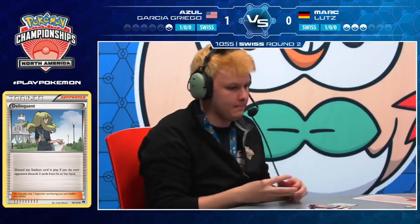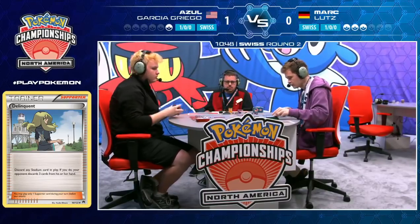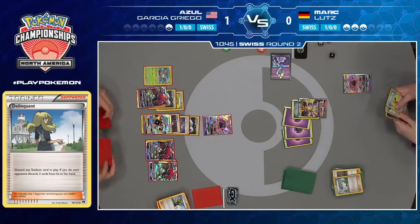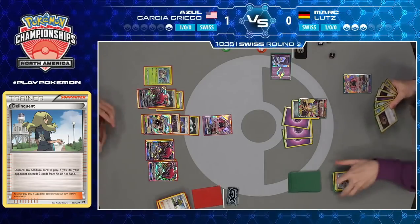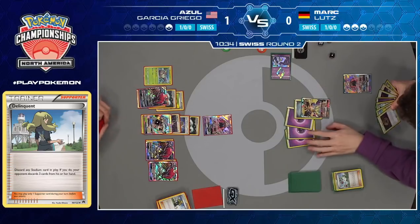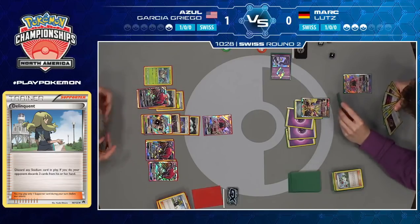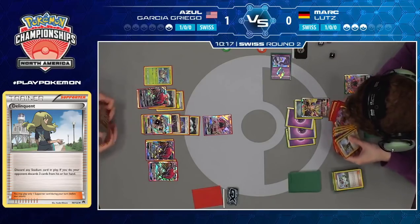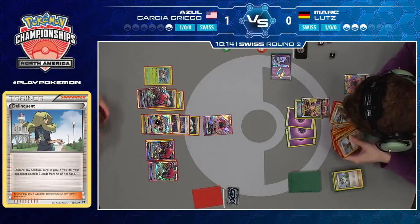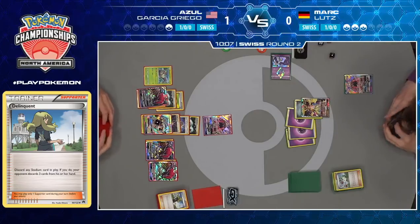Azul did put down that Wimpod, so if Mark is able to knock out Tapu Lele GX and Azul can't evolve that Wimpod, he can follow up with just a one-Psychic-Energy Guzma for the win on that Wimpod to take his last prize. So you're saying there's a chance — unlikely, but there's a chance. And you've got to give it to Mark: he's consistently played to his outs, using that Tapu Cure GX on the previous turn, recognizing that this Ultra Necrozma was all he had left to get the job done.